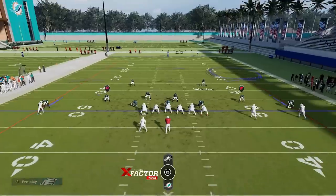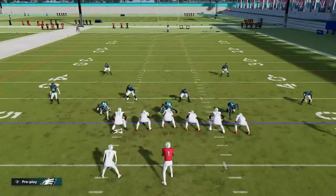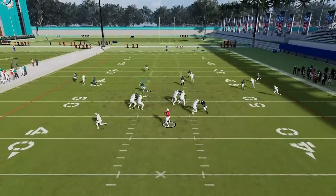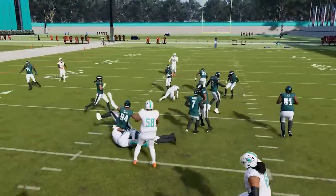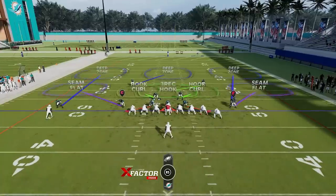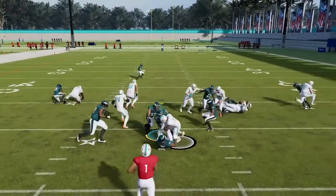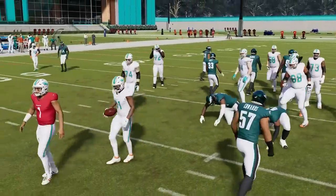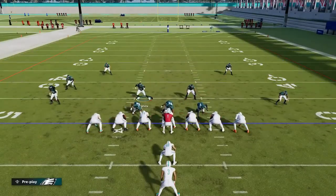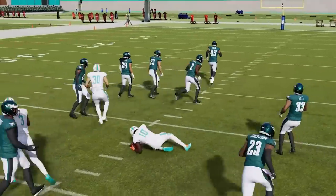This is a good match coverage that zones all the linebackers — you get pretty good pass defense over the middle. If somebody is throwing over the middle a lot, throw this out there and it'll clog up a lot of lanes. The only thing that got open was a zero-yard drag. You can change your flats to whatever you want. This is not really a good run defense but it does have possibilities to stop inside runs if you shoot the gap.